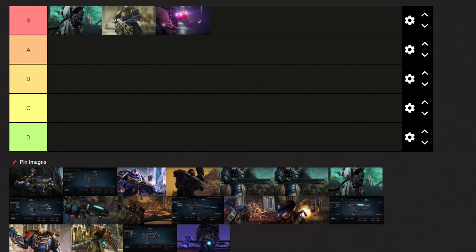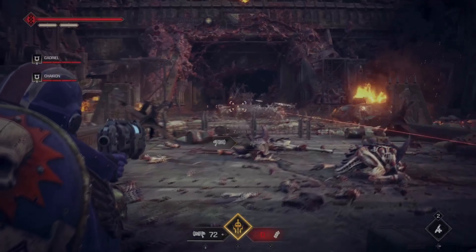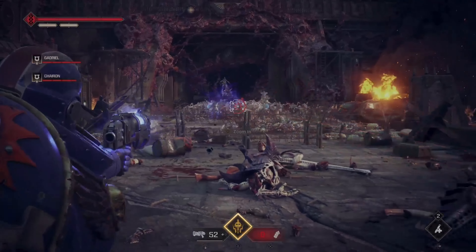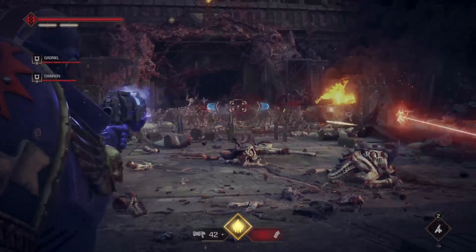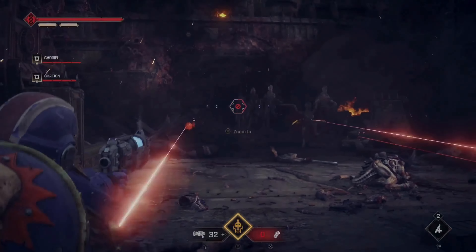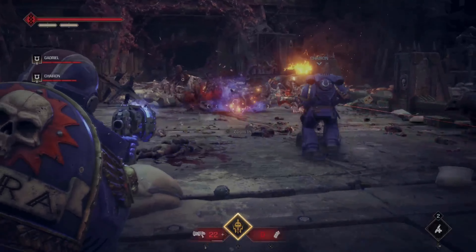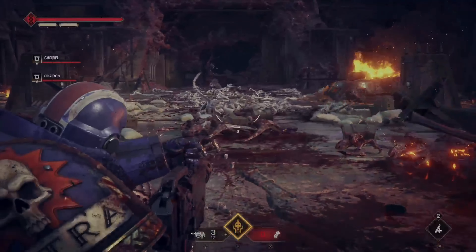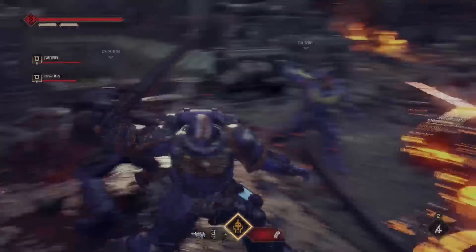For one of the last S tier weapons we have the Plasma Pistol. This is the most versatile of all the three secondary weapons available in Space Marine 2, because it deals more damage and is faster than the standard Bolt Pistol, with the added advantage of allowing you to charge shots for huge damage. This gun is fantastic for a variety of situations and can adapt to any build or playstyle.